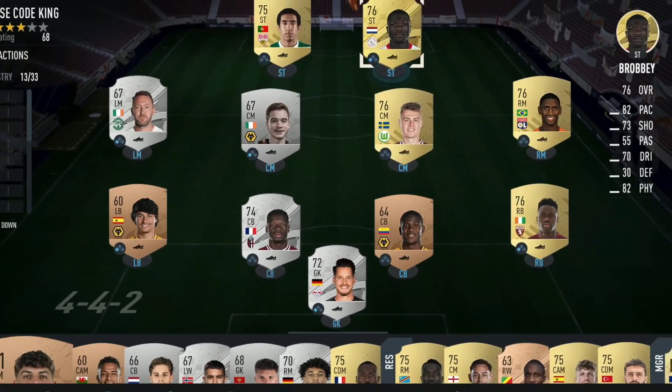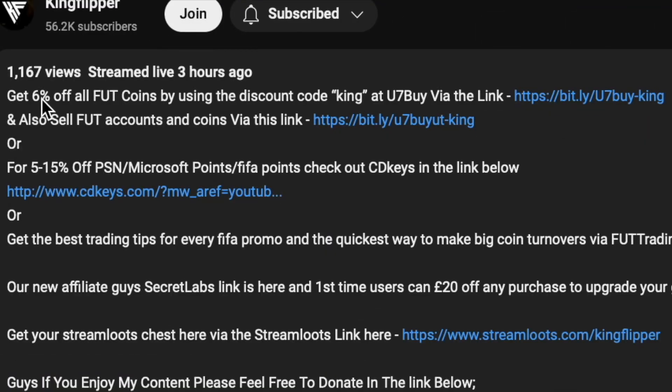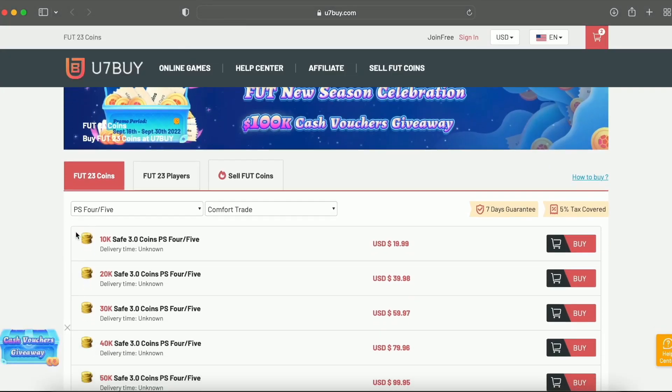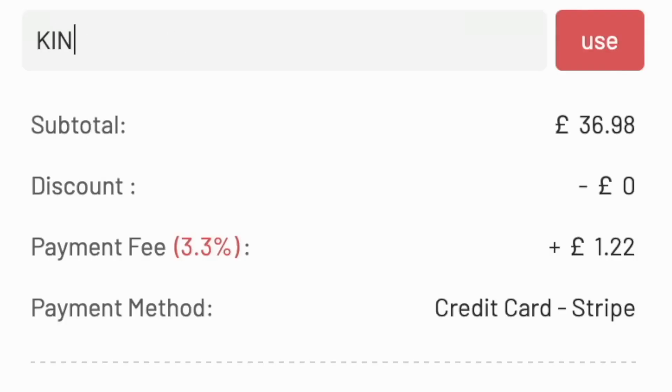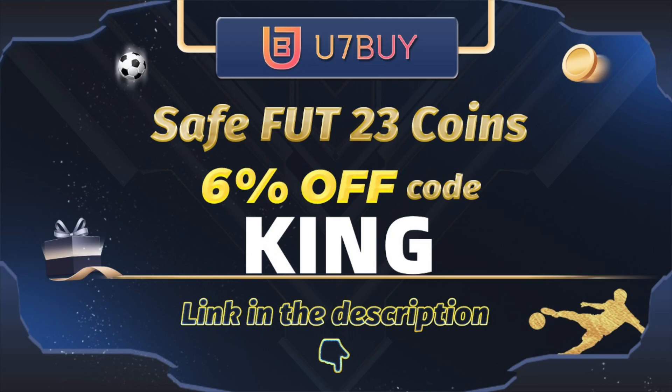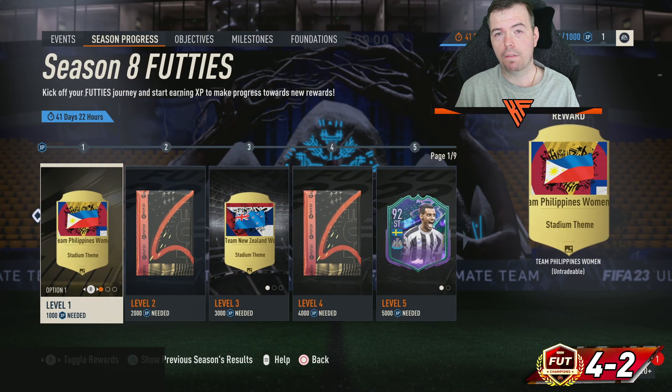You bored of having this starter team? Make it a beast team. Get yourself on the description below, get yourself to use seven, buy yourself some cheap reliable coins, and don't forget to use the code for a cheeky six percent off. Let's get into the video.